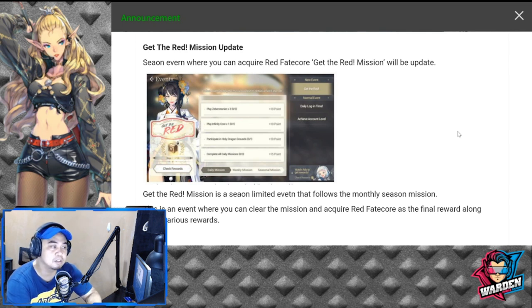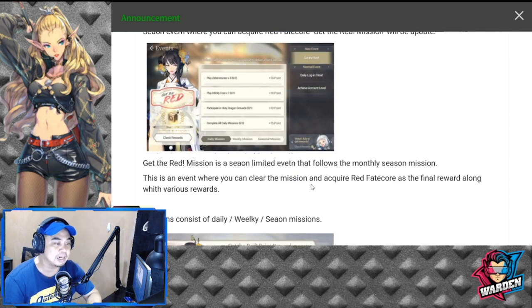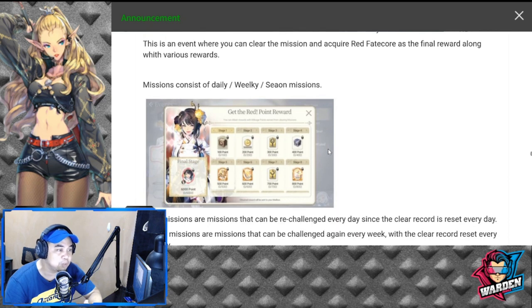And you have Hinder here, which is the last of the trinity of heroes going to be released for Wonderland. For the red mission update: Get the Red mission will be updated. Get the Red is a season-limited event that follows the monthly season mission — an event where you can clear missions and acquire red fate core as a final reward, along with various rewards. You can find it in the tab similar to your daily login. You accumulate points through specific tasks — for example, placing the Beast Arena four times earns you 10 points.